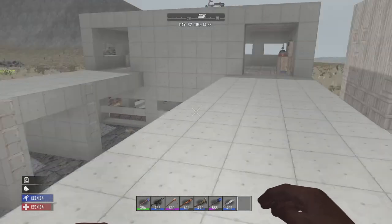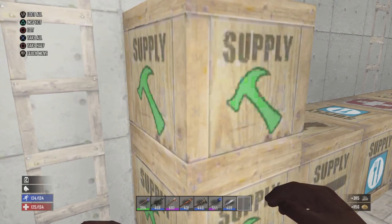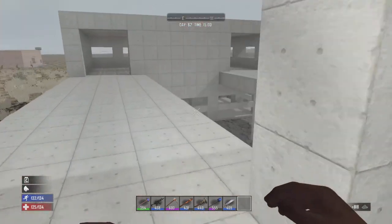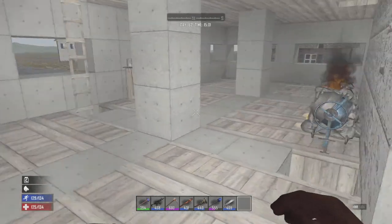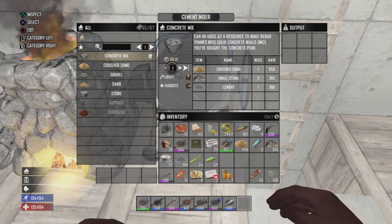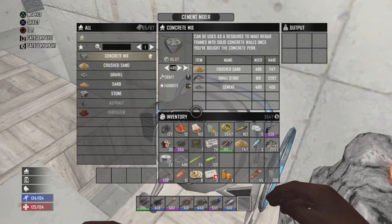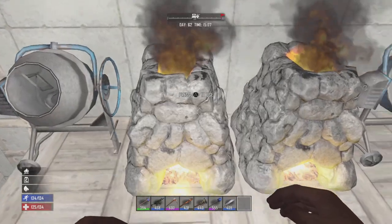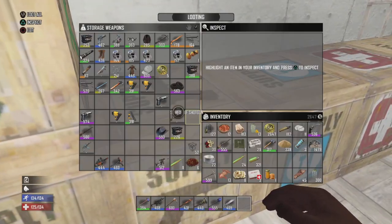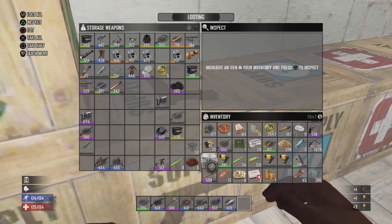I was about ready to get concrete production started again for building materials. Let's grab that and keep going. We'll resume making clay and all that stuff. Doing 409 concrete in there and then another 409 — hoping that fills it up. Almost forgot — in the last episode I finally got the nail gun, which is excellent to see.